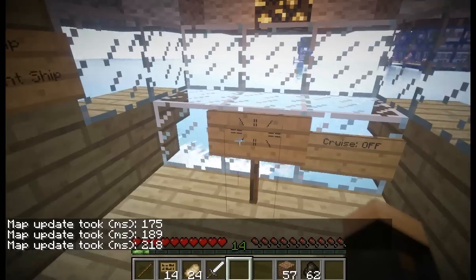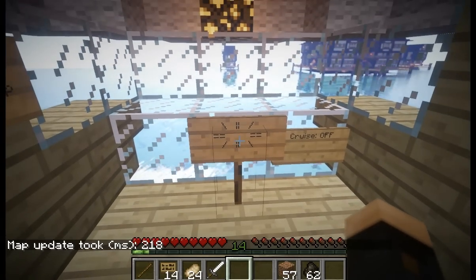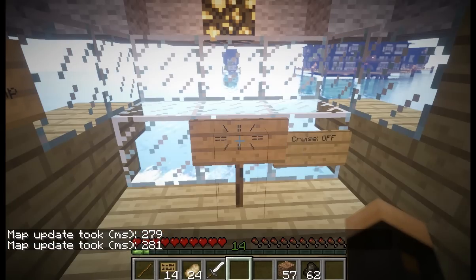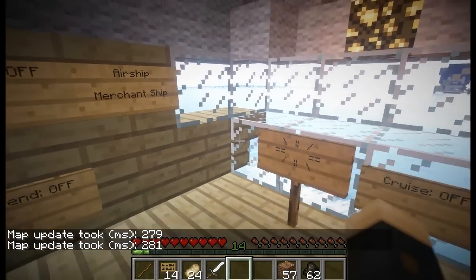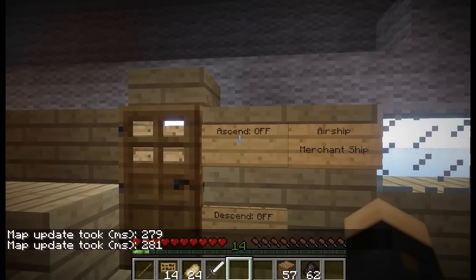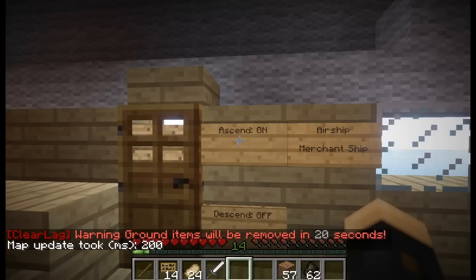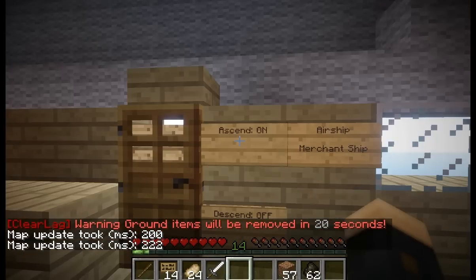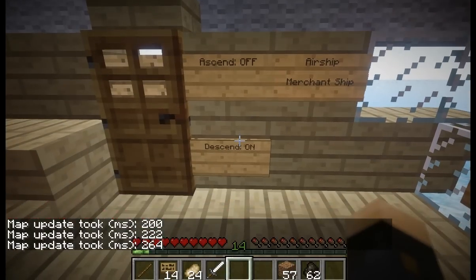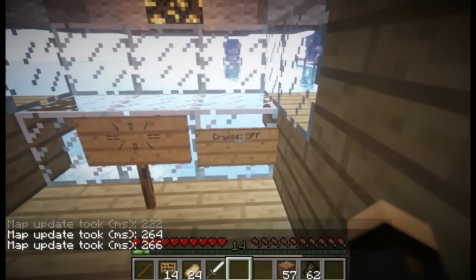The next thing is the helm sign - that's this strange wheel icon. If I right click on it the ship will turn right. If I left click on it the ship will turn left. Then you have the ascend and descend signs, which work like the cruise. If I right click on ascend the ship goes up, and if I right click on descend it goes down. Right click to turn it on, right click again to turn it off - same with the cruise.